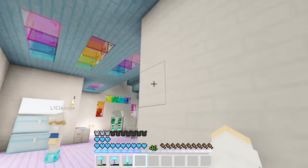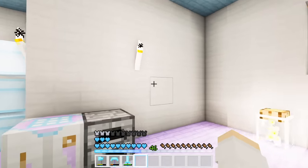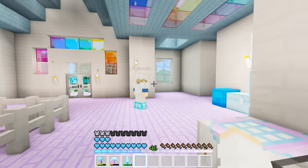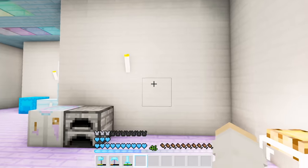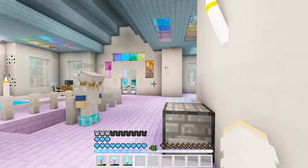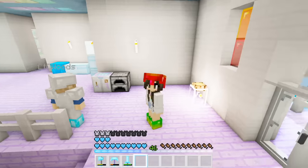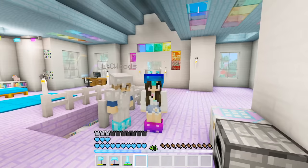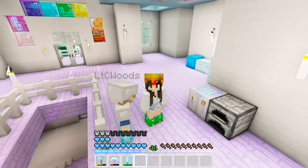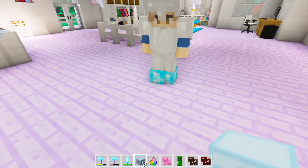I was thinking we could put double chests in this little area right here - that would make more sense. And then on this wall over here, I remember when I built this house I put this blank wall here for a reason: I want to fill the entire wall with item frames and put all the inventory pets we find in it. I have a couple already but they're just sitting in my chest and they'd look way cuter displayed on the wall.